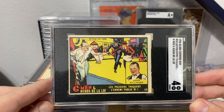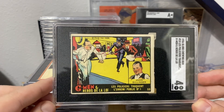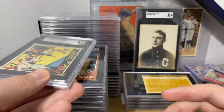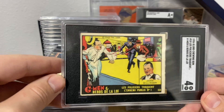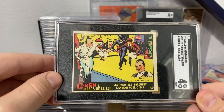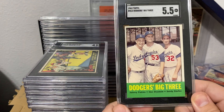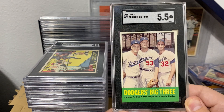I have the American Dillinger version — maybe like a two or three — but it needs to be upgraded. This one I just won't be able to find again. I think there are a total of five graded in this set by SGC — probably very little by PSA as well. This French version came in at a 5.5. I thought these corners looked pretty sharp for that grade.